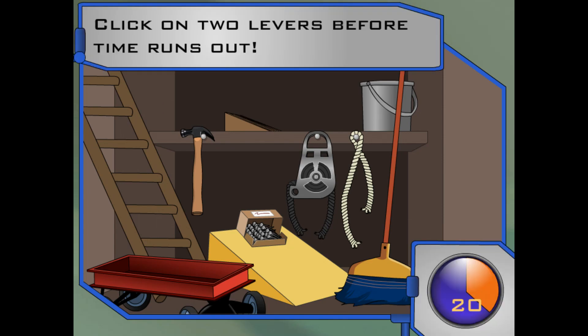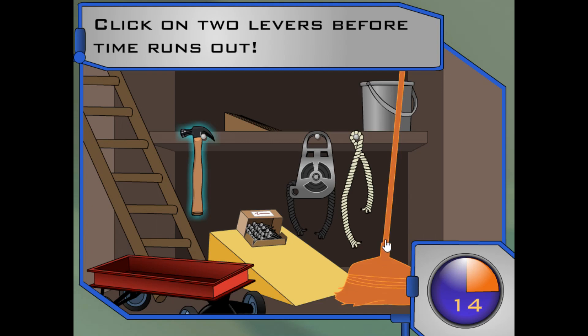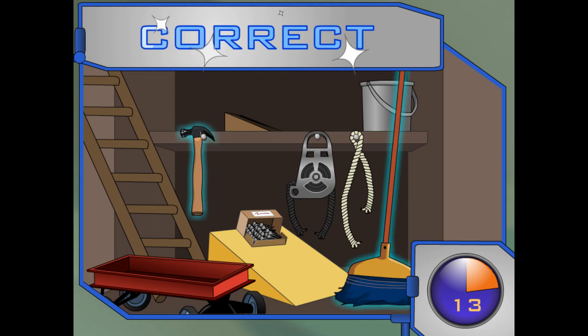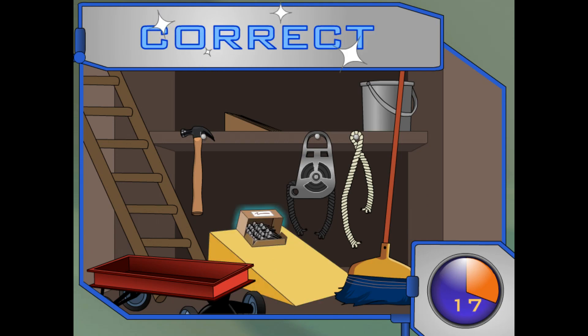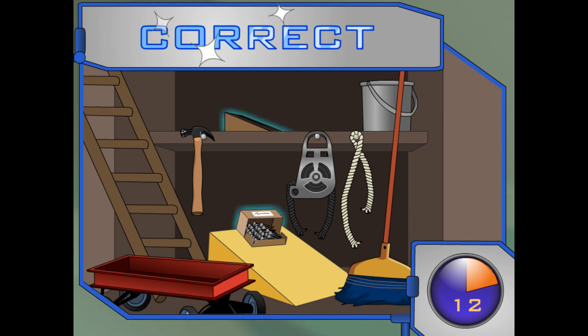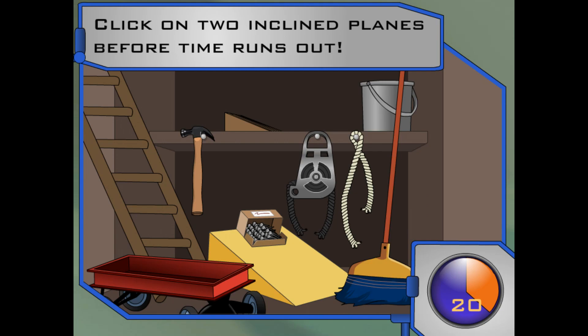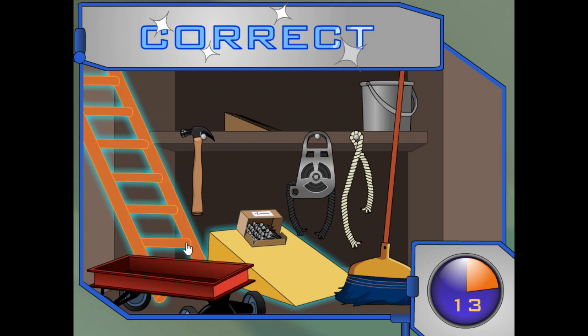Wow, there are lots of different tools here. I know that I'll need two levers, two wedges, and two inclined planes. Maybe you can help me pick them out. First, click on two levers — you've got 20 seconds to find them. Awesome! Next, we need to find two kinds of wedges — can you find them? You got it! And finally, we'll need two inclined planes. Which tools are those? Awesome!